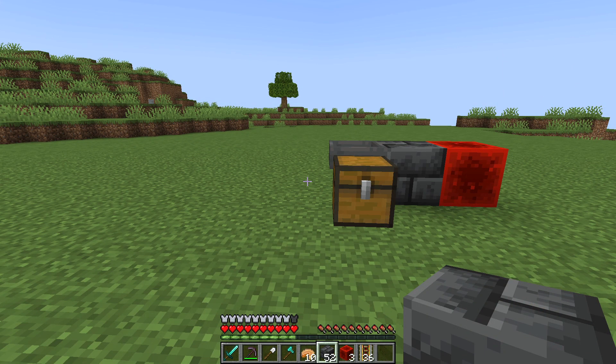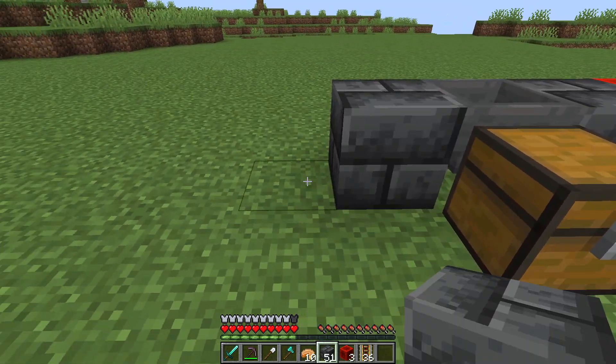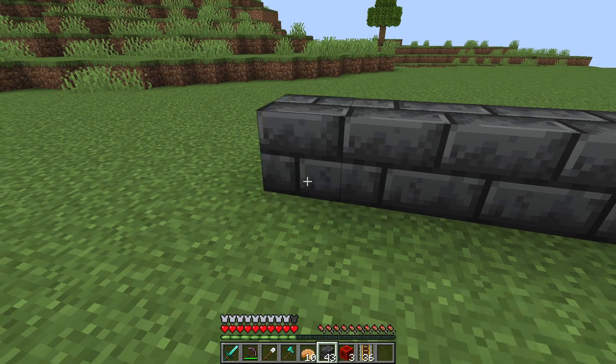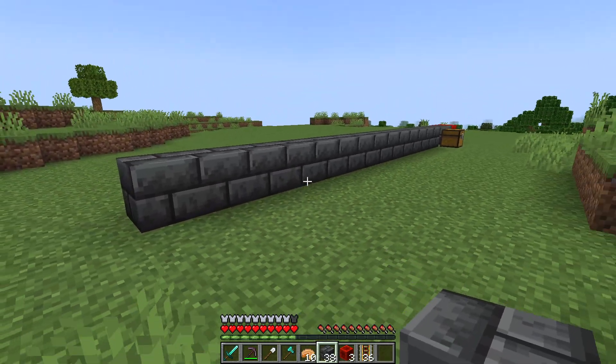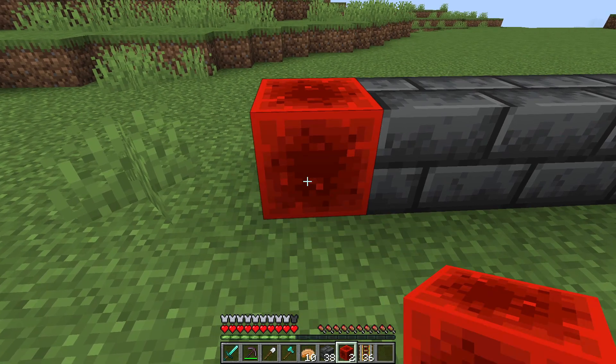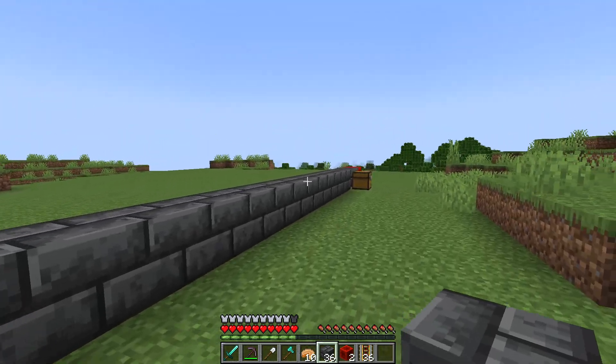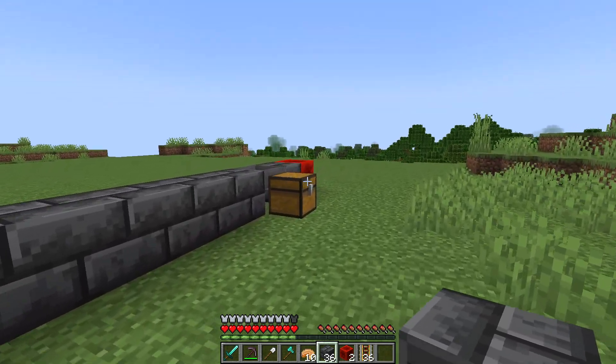Moving along to our left hand side, we're going to come 14 blocks in that direction. Once we've gone out our 14 blocks, we can place a redstone block and then a building block and then one on top of that, and we can return down to the right hand side and do the exact same thing.